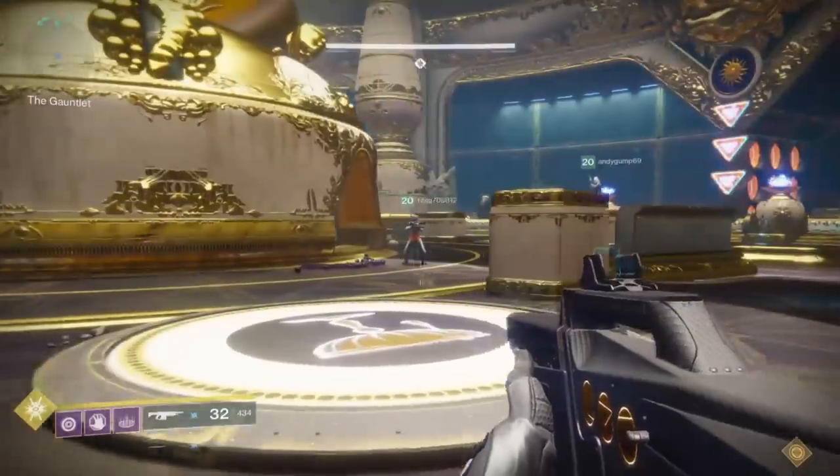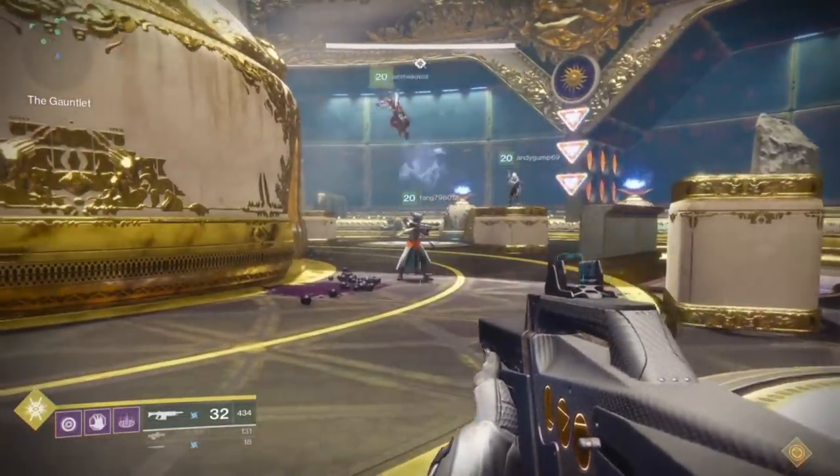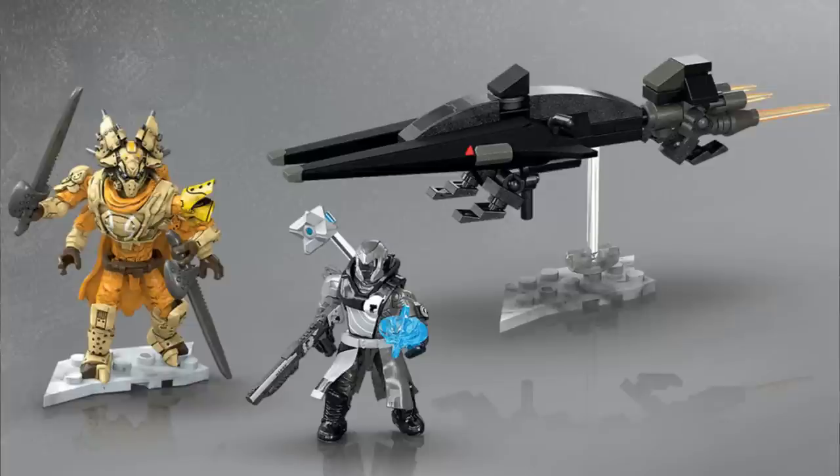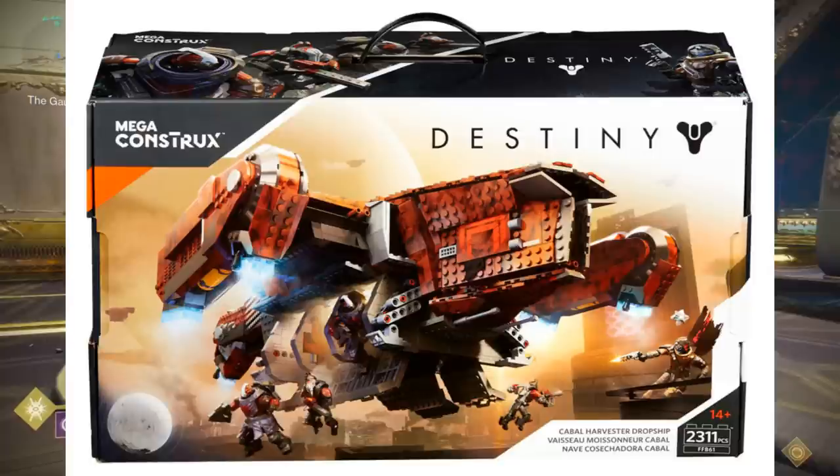There are actually three particular sets you will have to purchase. There's a $15.99 set — the Ravensteel Sparrow, which is on the screen now. Followed by the Cabal Bruiser Builder set, which is the $29.99 option. And then there's a more expensive option, the Cabal Harvester Dropship, which is a whopping $200.